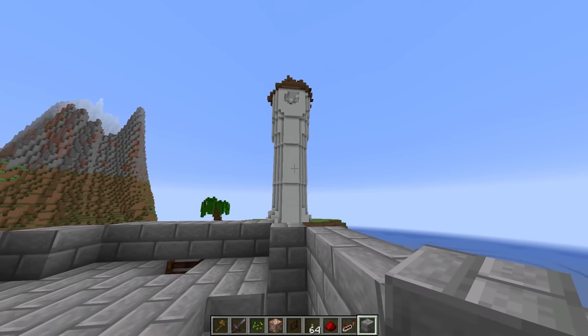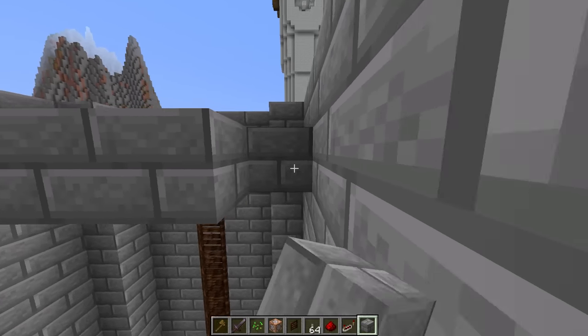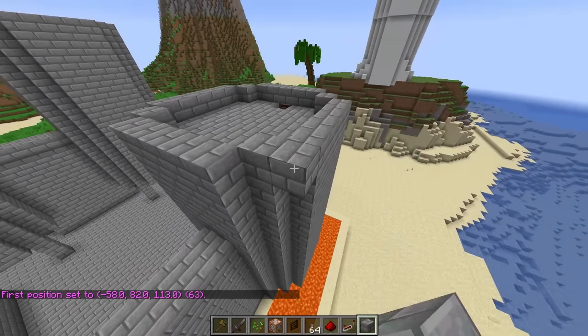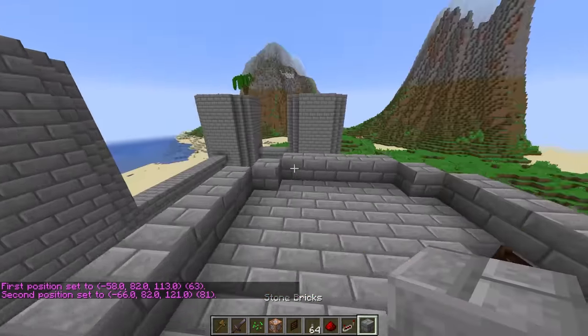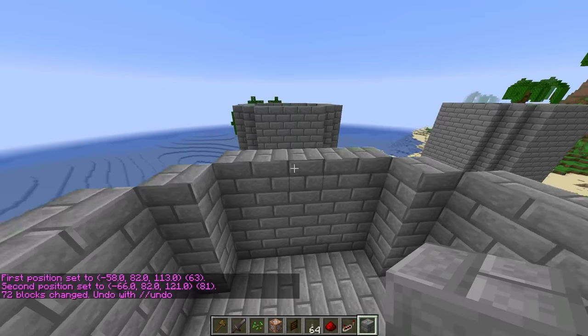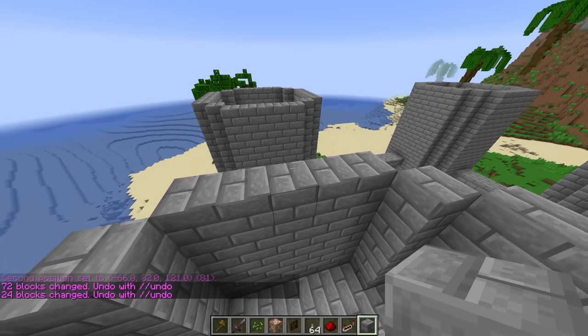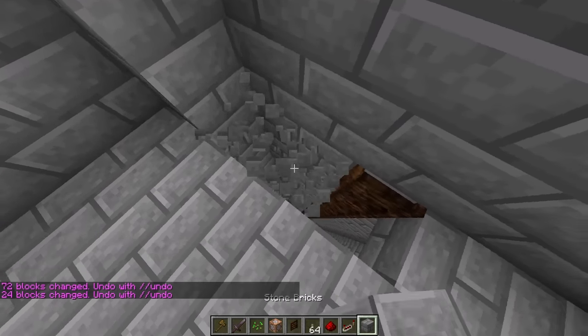It looks like she's upping her defenses as well, but I think we'll still be fine. Speaker Woman doesn't stand a chance against our defenses because we're actually building a castle. Anyways, let me go ahead and extend this tower a little bit up — just like that. I also gotta move all of this up so it lines up with the rest of the towers.